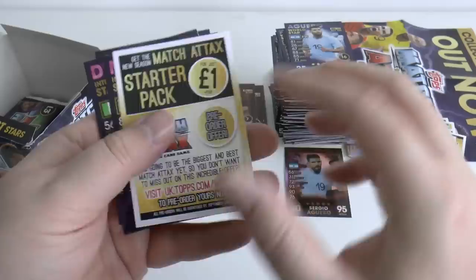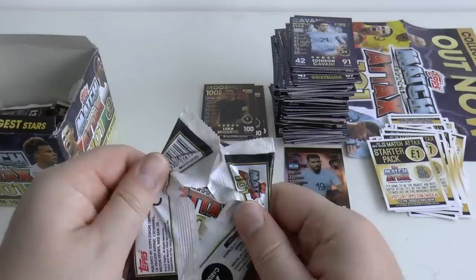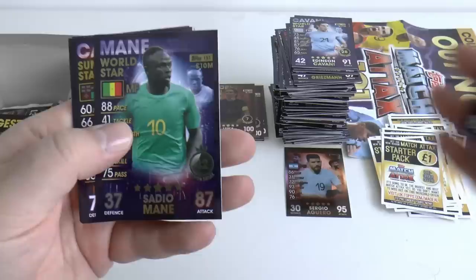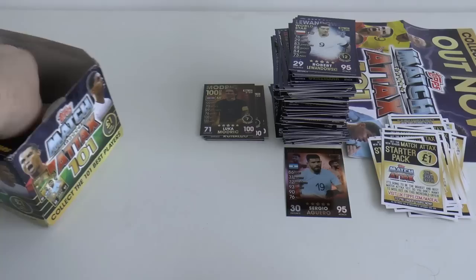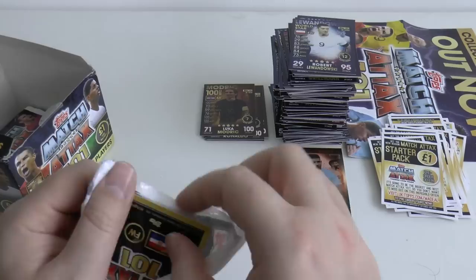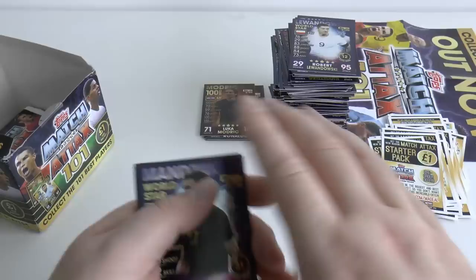Pack thirty-two: Mares, Duffy, Casemiro, Lindelof, Insigne, Mendy, and Edison Cavani World Star. Pack thirty-three: Alaba, Sadio Mane, Cavallo, Busquets, Messi, Jimenez, and Robert Lewandowski — Poland flag at the bottom. Pack thirty-four: looks like we've got Croatia — Alaba, Strutman, Mane, Silva, Rose, Neuer. Indeed it is Mario Mandzukic.